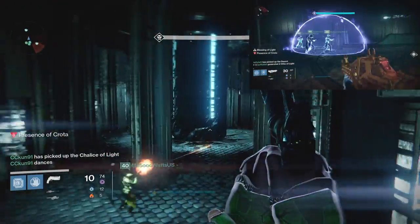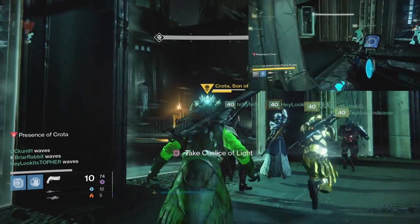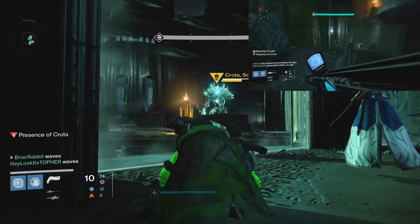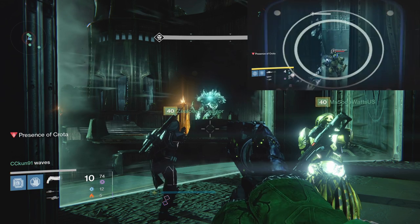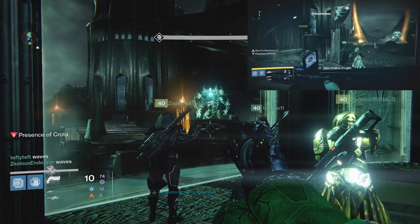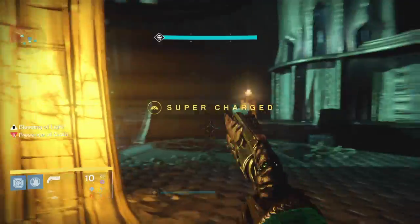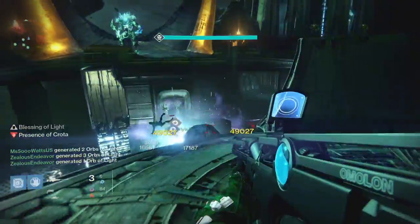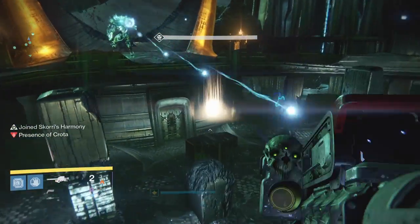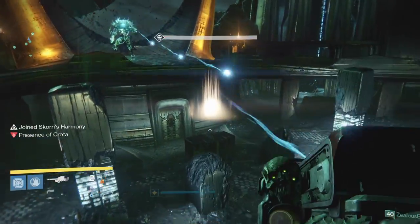Once all four knights and the acolytes are dead, everyone can exit the room to the left to begin your first damage phase. Be careful of the boomer knights up on the balcony when exiting. Have your raid team stay on this platform for the rest of the damage phase. Have a Defender Titan pop a bubble for protection from the boomer knights. If you kill both boomers, a wizard will spawn on the bridge near Crota — so kill one boomer if you want, but leave one and use the Titan's bubble for protection. Your entire fire team's focus should be on the middle door in the bottom of the pit, where a red Swordbearer knight will emerge. Your fire team's sword carrier should jump down and start heading to the large rectangular rock in the center just below Crota, where he will pick up the Chalice of Life.